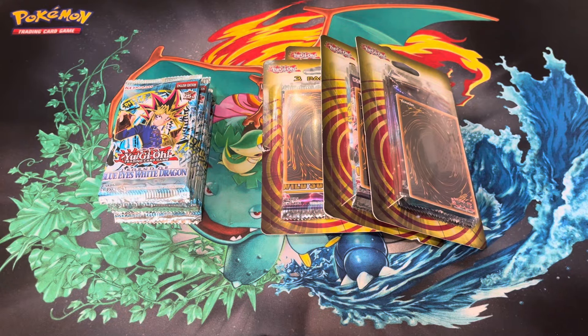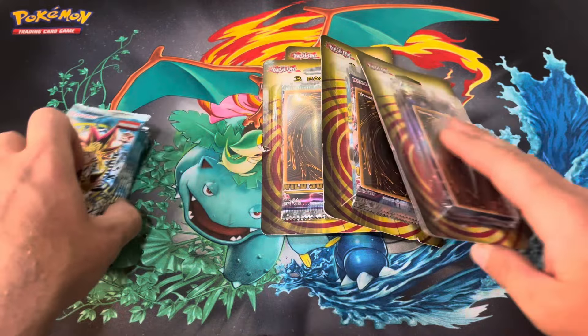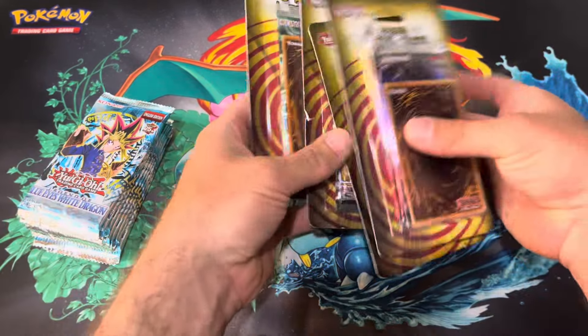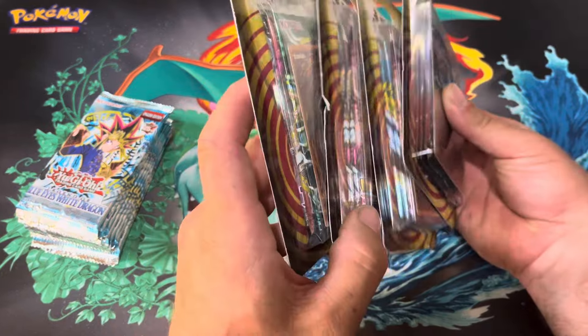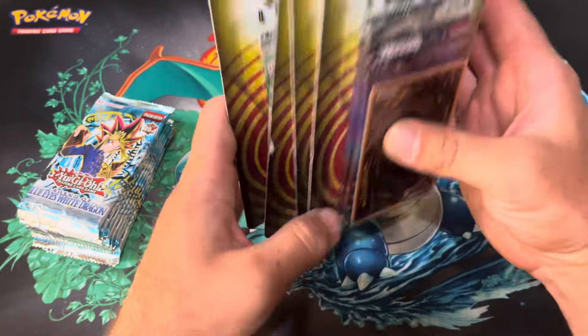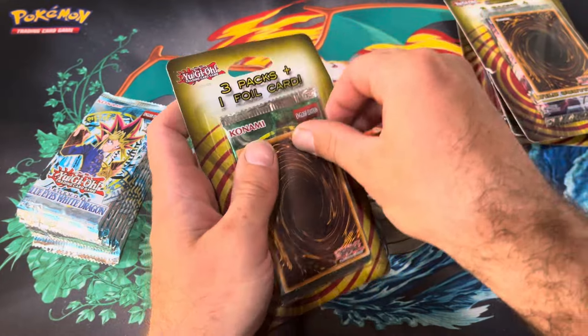What is up, Pokemon Ninjas? We are searching for some Blue Eyes cards, maybe even a Dark Magician Girl. I believe there's a Spell Ruler pack in here, and then we got some Metal Raiders and some more Blue Eyes packs. So we are hunting for some nice rare cards.